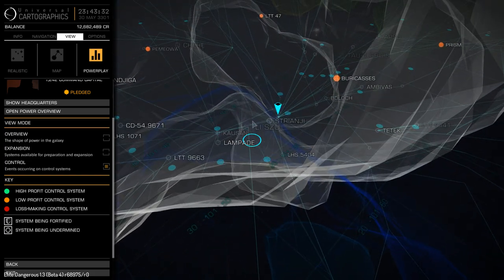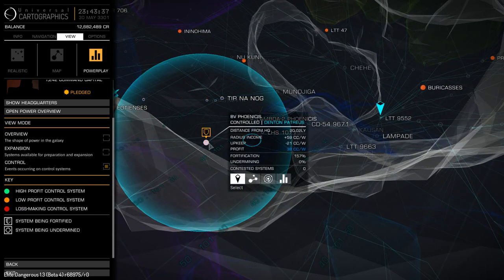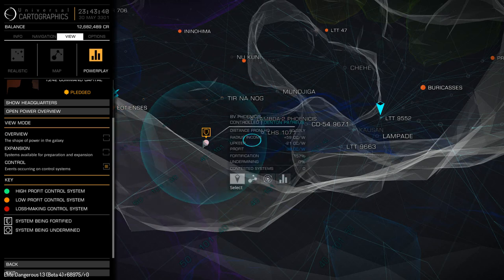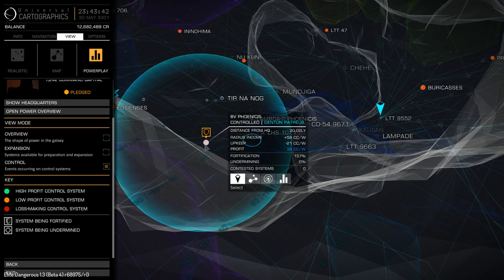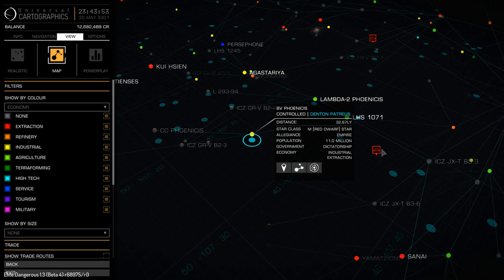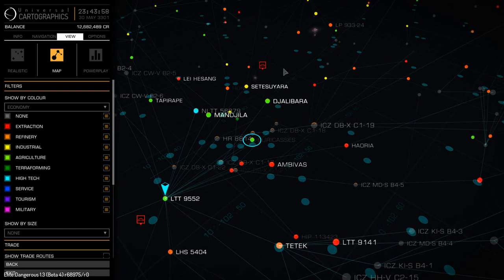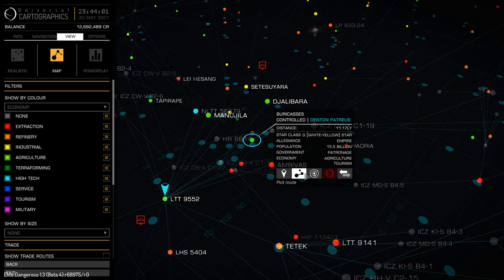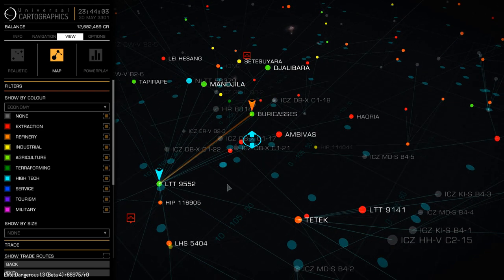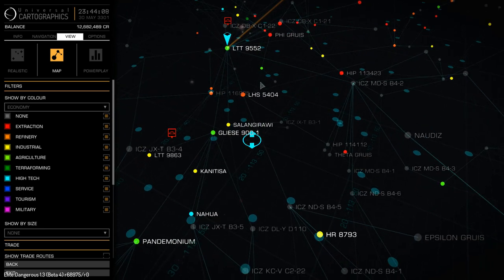This is getting to be less and less of something that's going to be a quick, easy mission to do, because there's not a whole lot of control to anything nearby here. This one's being fortified — wow, there's a lot of people fortifying that one. How far are you from me? 36 light years. Here's the one I was just looking at — how far are you? 11. I can make that in a jump.